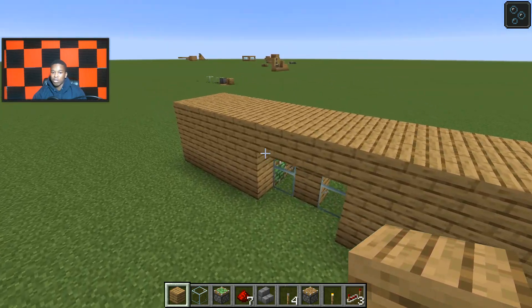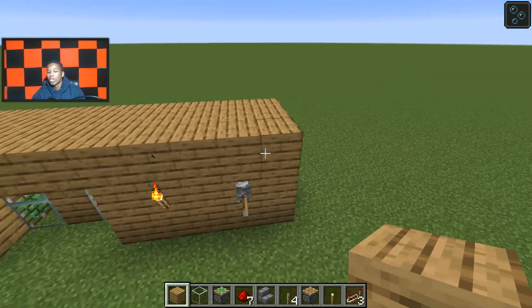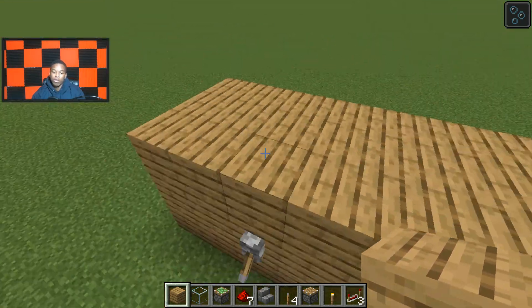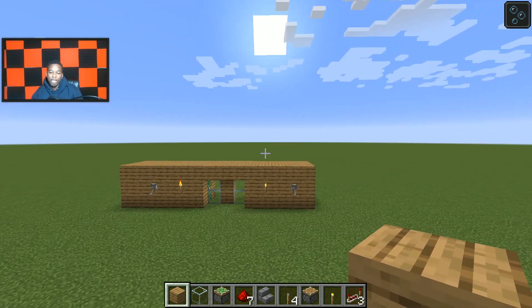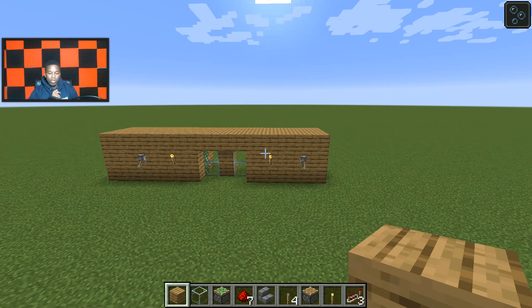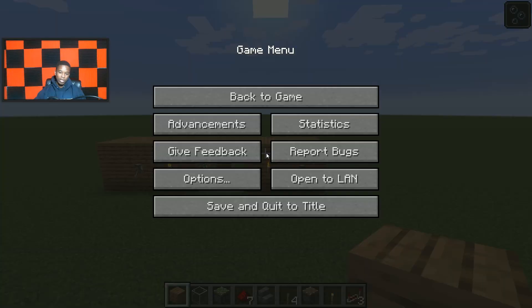Not too bad when it comes to discreet - well, not really discreet, but it can be covered in a one, two, three by three by three casing. That's not too bad for a big door. It's a nice build. There's your Minecraft door. See this tutorial, subscribe and like the video, and thanks for watching.